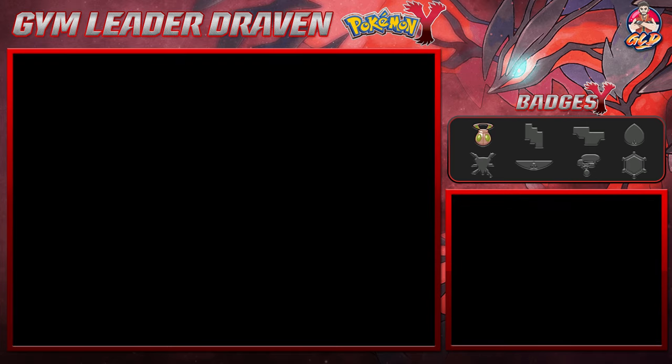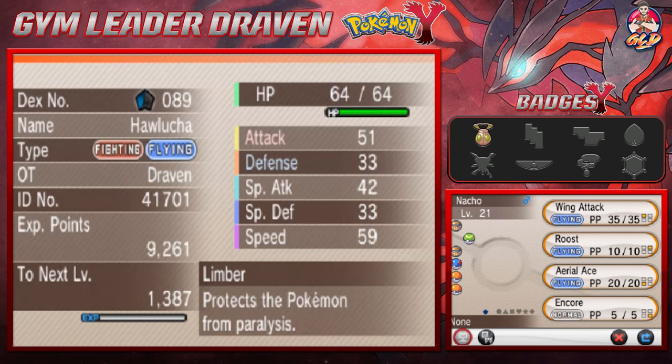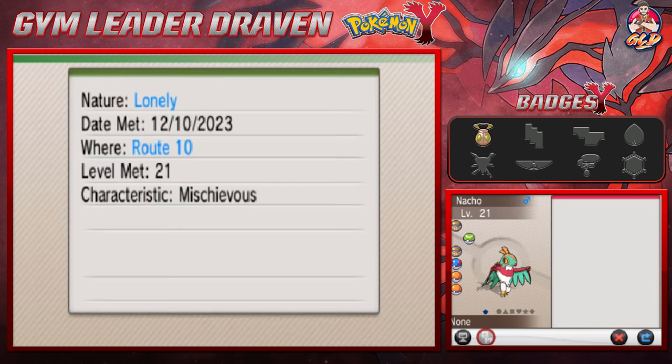Let's take a look at our newest Pokemon, Nacho. We did replace Popping for it because I do love the Fighting/Flying type capability. It has Limber, which protects this Pokemon from paralysis. It has Wing Attack, Roost, Aerial Ace, and Encore, and eventually it'll learn some pretty good moves.